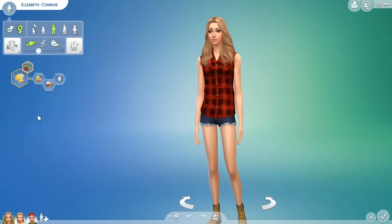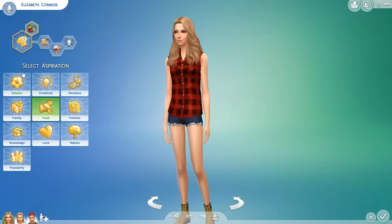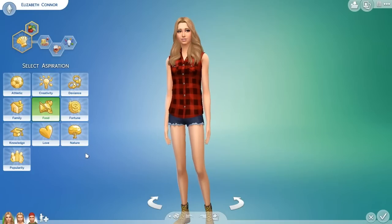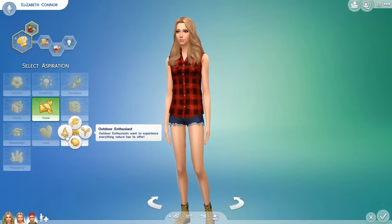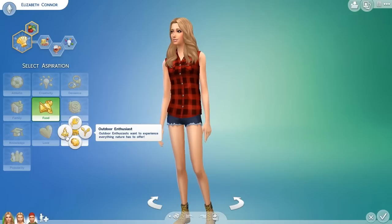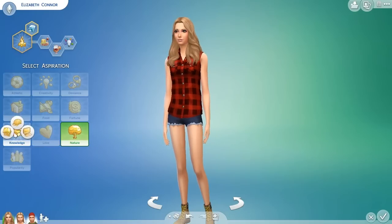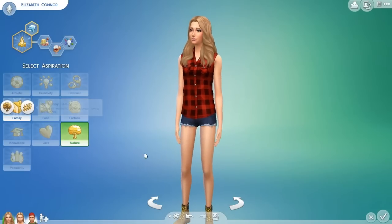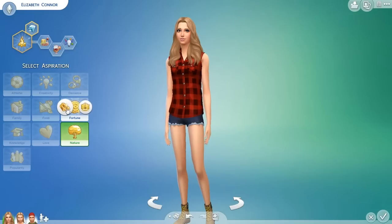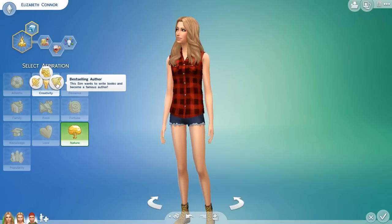After entering the cheats, we get to modify the Sims, and we have some new traits and stuff. Under Nature, there's the Curator - there we go, we have the Outdoor Enthusiast. Outdoor Enthusiasts want to experience everything nature has to offer. Looking through the other categories - Nerd Brain, Computer Wiz - it doesn't look like it came with more than one. I think we just have one trait that came with Outdoor Retreat.